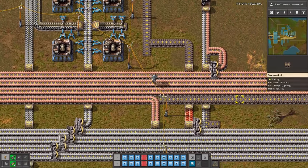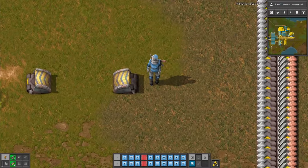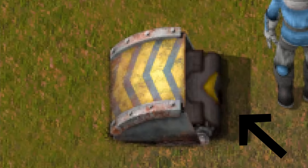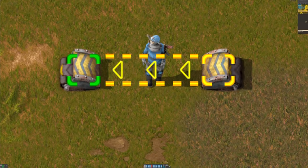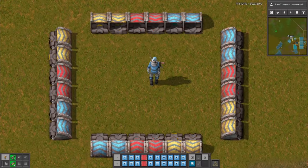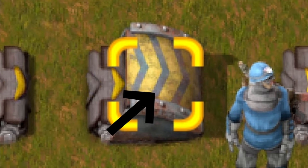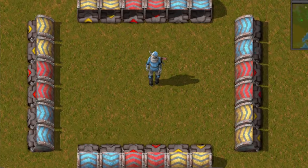It's a common mistake that players place an underground belt in the wrong direction, which causes problems with item delivery. For a long time I was just looking at the direction of the belt that is inside the underground — that little indicator right there — or hovering with the mouse over the underground belt to see those arrows. However, there is an easier method: just look at the arrows on the belt and they will show you the belt direction. I have no clue how I didn't spot this earlier.